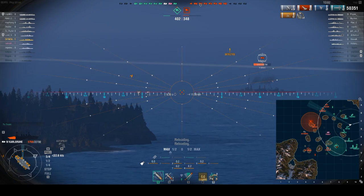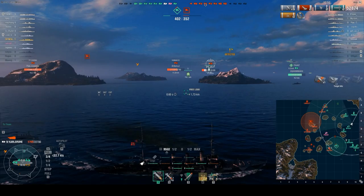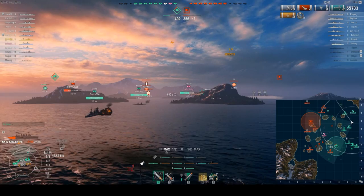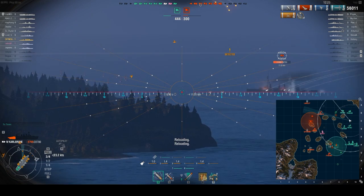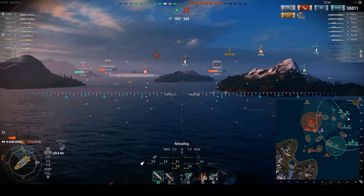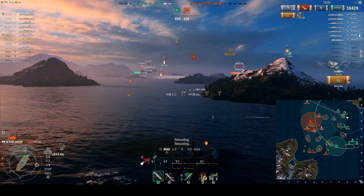We're continuing to use HE because at this point he's already on fire once, and I'm trying to get him on fire again. Got a second fire on him! 1,200 damage. Now everything's out of range — this is the part about Karlsruhe that I don't like: the range and the lack of maneuverability. The whole ship is just not very much fun to play. I wasn't paying attention to my minimap and didn't realize the Kawachi was going away from me. We'll correct that. 56,000 damage so far in this match, with only 5,000 hit points left. Kawachi is on fire — but we're about to go behind an island and become masked.